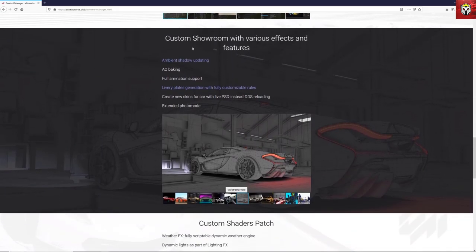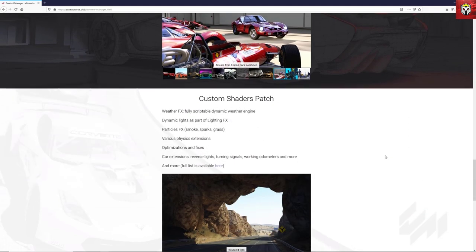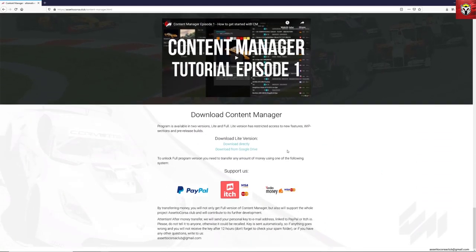The big piece is the management section, which enables you to install mods very easily, and manage and install cars and tracks. It also has a fantastic custom showroom with different effects, as you can see here, and there are additional mods you can install onto the showroom — Custom Shader Patch, which we'll go through in a moment, is an essential addition.